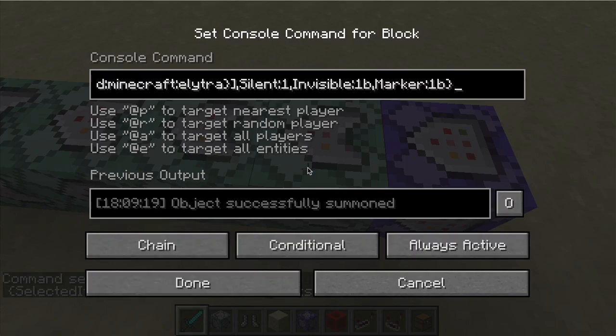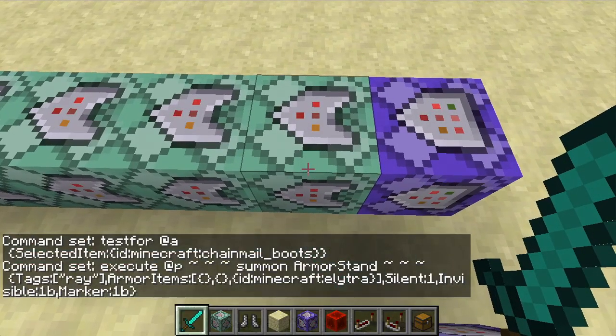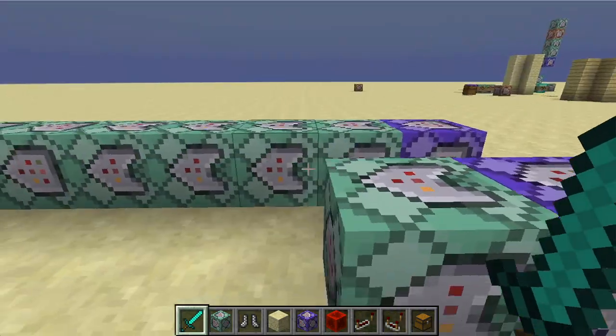The next thing we're gonna do is, if that's successful, we're going to execute at the player and summon an armor stand with a tag of 'ray', then make the armor stand wear an Elytra. That actually doesn't show up on the texture, but it is wearing an Elytra. We're gonna make it silent and invisible, and I thought marker would prevent that weird collision thing, but there are other ways to avoid that.